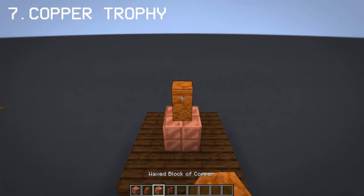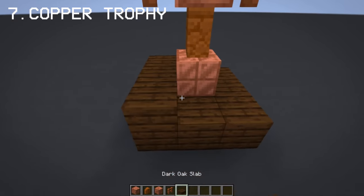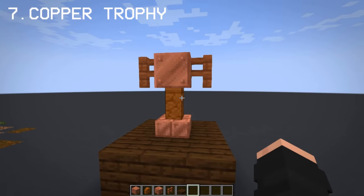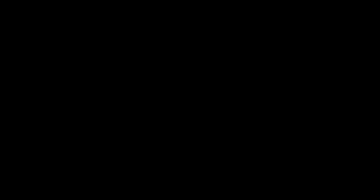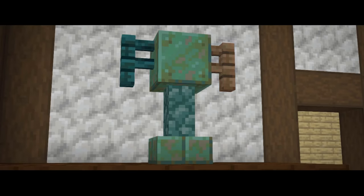Another decoration you can make with copper is a copper trophy. Displaying this trophy over time may end up oxidizing the copper and we don't want that, so don't forget to wax it.